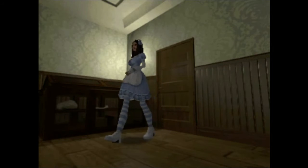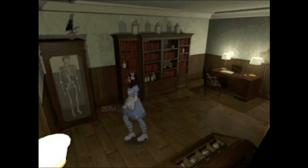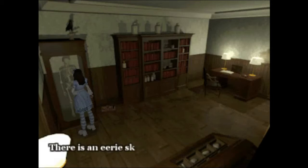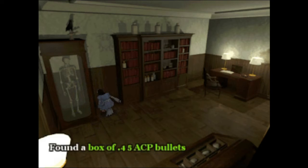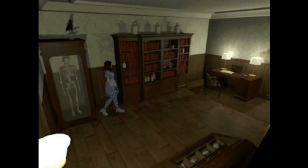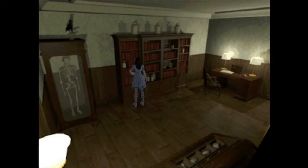These tank controls are taking me back to the days. Oh, a skeleton! Let's look at the skeleton. There's an eerie skeleton in the display case. And a box of ammo — awesome. This shelf gets full of books and old chemistry equipment.